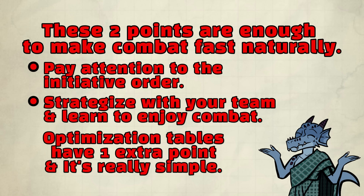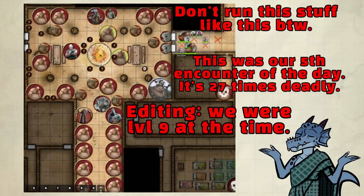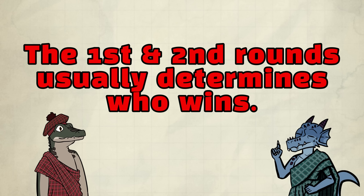Most people know this, so we're going to talk about something people don't know about, and it's actually really simple. Optimization tables have a different approach — they've mastered those two points, but it's not enough for those sorts of tables. I'll show you a very extreme case I've experienced: a 27 times deadly encounter, and this was the fifth encounter of the adventuring day. We were level nine. We did survive — it took us two game sessions, like a six-hour fight. If we wanted to, we could have made this an hour-long fight. Usually the first and second rounds are the most important rounds in the entire game and determine who wins or loses.